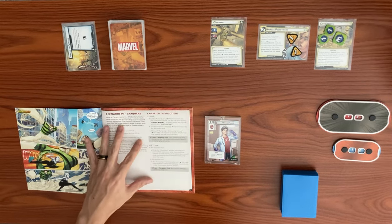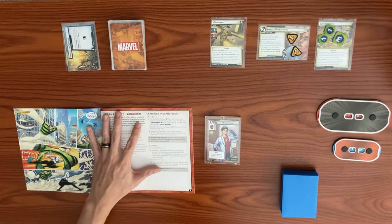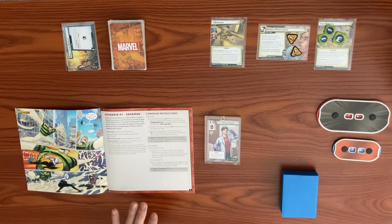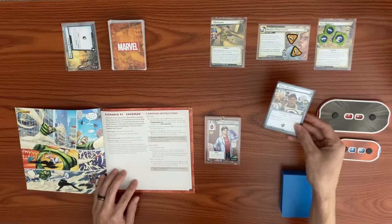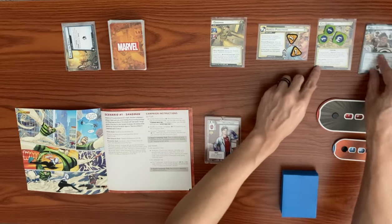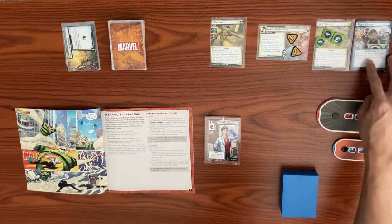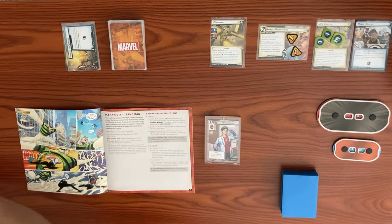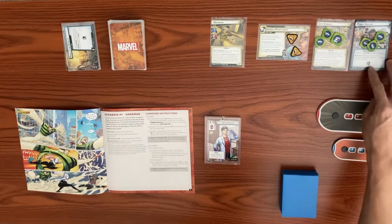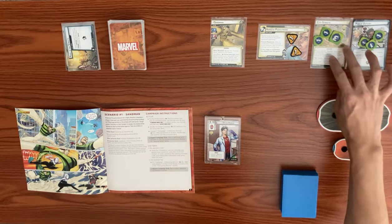For the campaign setup, we put the Public Outcry environment into play. Since we're on the expert campaign, the expert-mode-only side faces up with the hazard icon. This environment comes in with three notoriety counters, and after a minion or side scheme is defeated, we remove one notoriety counter. Once all three are removed, we can defeat this environment.